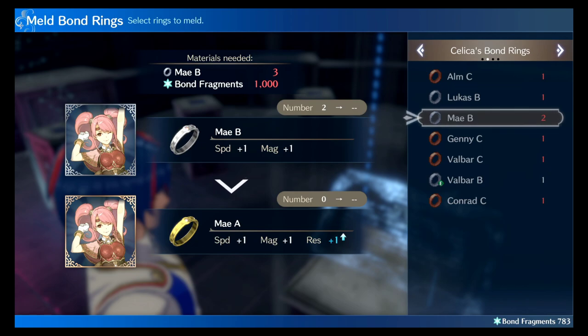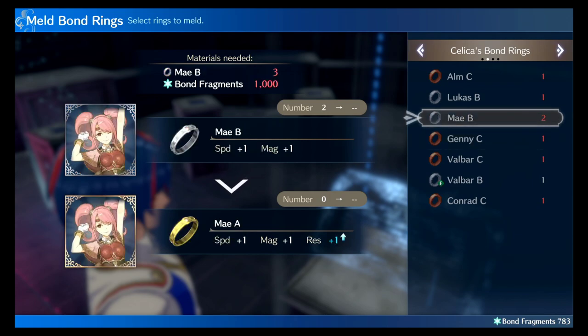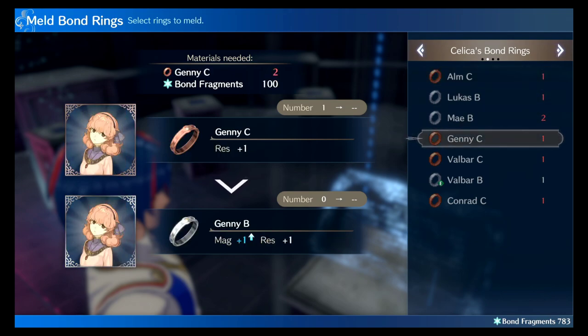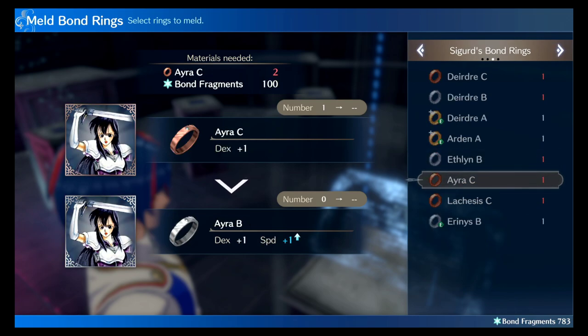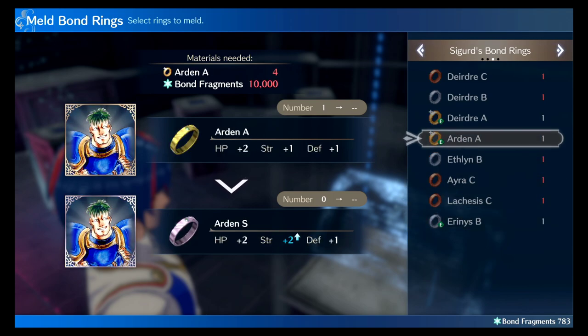Melding does cost bond fragments — it's 100 for a bronze meld, 1,000 for a silver, and it goes up the higher the meld you're doing. When you meld, you only gain one of the other attributes — it's not like you'll get Speed +2, Magic +2, Res +1. It just adds more of the single stat to it. If something already has a stat at its cap, it just won't stack. HP is typically always shown as +2, and I've never seen HP at just +1, so keep that in mind.